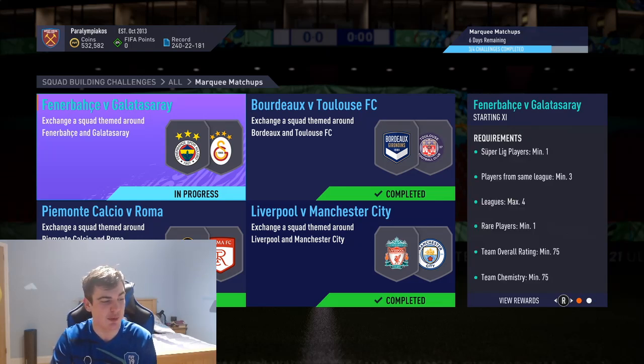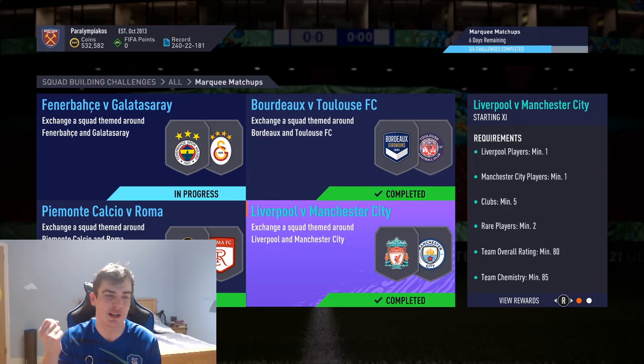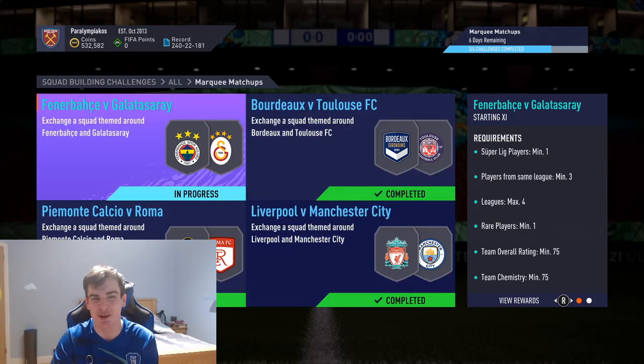The Premium Electrum Players Pack is probably worth doing on its own - it's just 2.8k, but most of you are going to be doing it to get that Rare Electrum Players Pack. We've already done Bordeaux against Toulouse, Juventus against Roma, and Liverpool against City, all on the channel, all very much cheaper than Futbin.